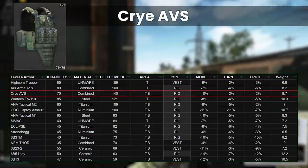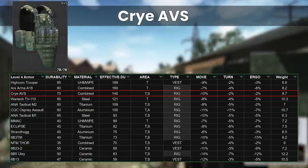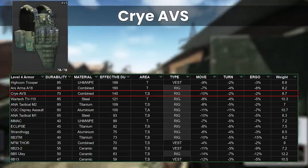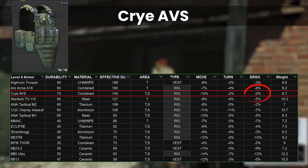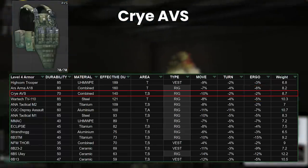On to the AVS, which is the third best rig in this class, at 75% of the Trooper's durability, but this is still decent. Again, it has good stats, with the lowest ergo debuff of all the class 4s, tied with the much lower grade Thor armour, and has a lowish weight of 8.7kg.